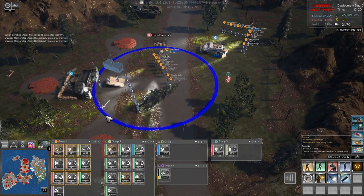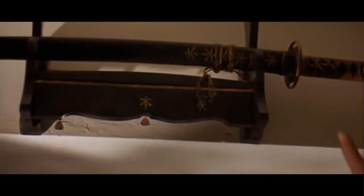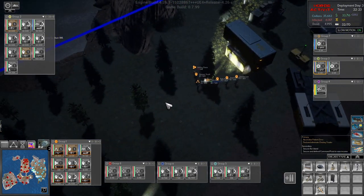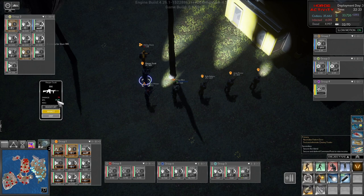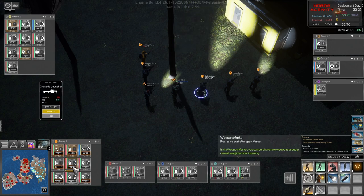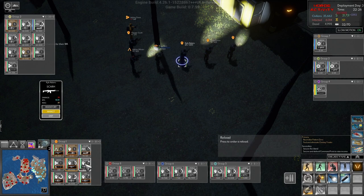Tip number ten: upgrade your weapons. You can buy weapon upgrades at the barracks. It's also where the scientist gets the flamethrower — it's expensive but well worth it. You can upgrade your assault's weapons, Adrian Winter's weapon, your medic's, heavy's, and sniper's weapons — everyone's weapons can be upgraded. It's expensive but it really helps on the offensive, as upgraded weapons are much more efficient than the starter weapons.